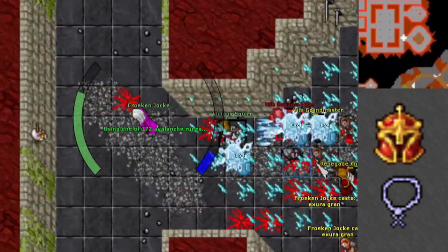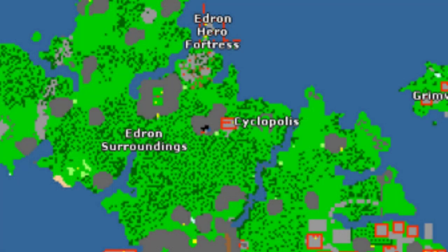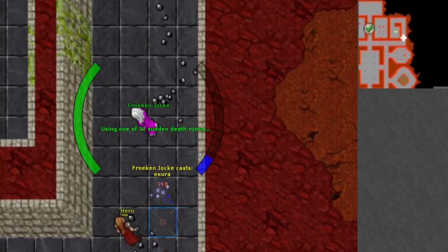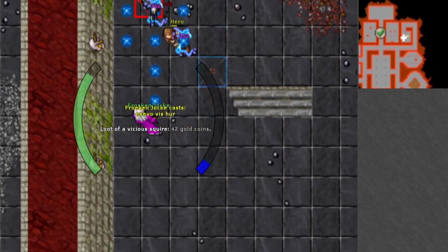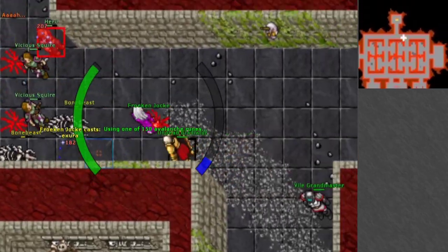Before I tell you about the last character, the Master Sorcerer, I have to show you where the spawn is. The spawn is located north out of the mountain pass in Edron, right here. It is super easy to get to and you don't need any pre-quests to start hunting here. It also has a floor above full of bone beasts that you can start hunting at level 40. If you want to see how you hunt there, check my video in the card in the corner.